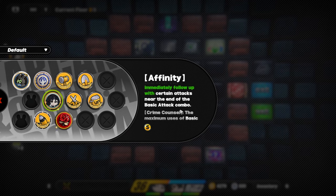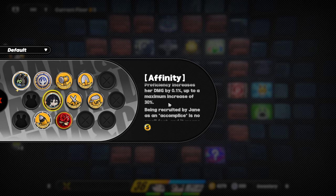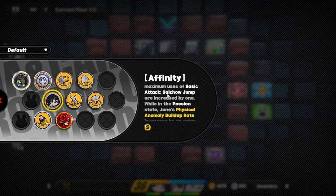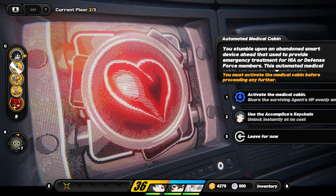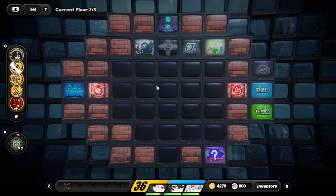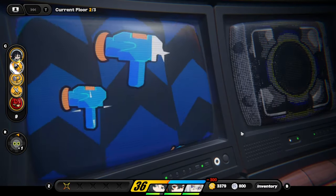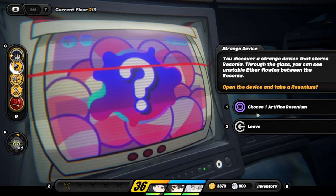With Crime Council she can immediately follow up with certain attacks, getting a new set of combos. She also gets an extra Salchow Jump — the charge attack where she spins like a beyblade — plus additional anomaly buildup. We thought 900K was good? We're going to see a lot more. She also gives us a free lockpick, so we can skip a lot of doors. We deposit some items and check the next room.